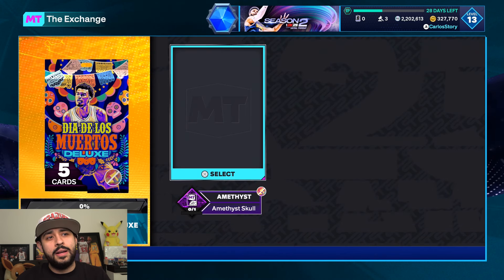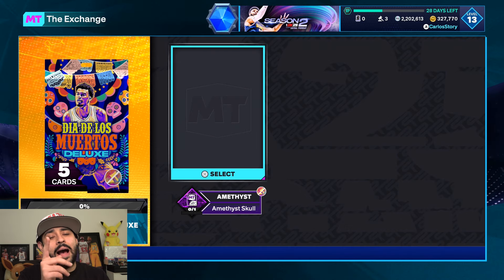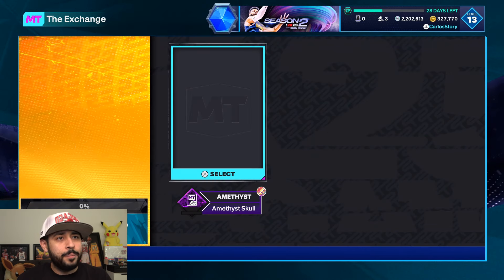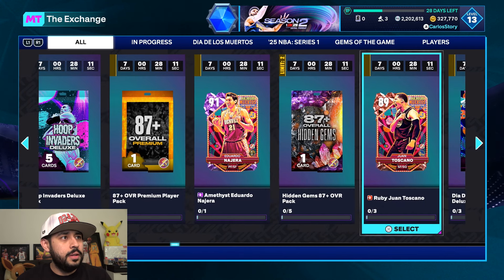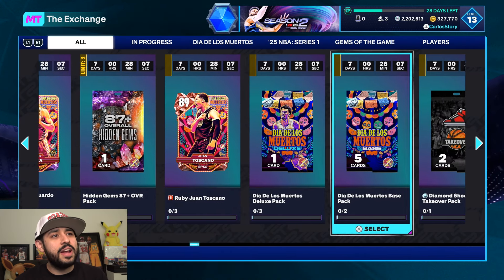They also have a deluxe pack for one amethyst skull. Remember, in the packs you can definitely get higher tier skulls — that's the pay-to-win element. They really should let you be able to pull a pink diamond skull after a win. One amethyst skull gets you Eduardo, and there are other options at three ruby skulls.